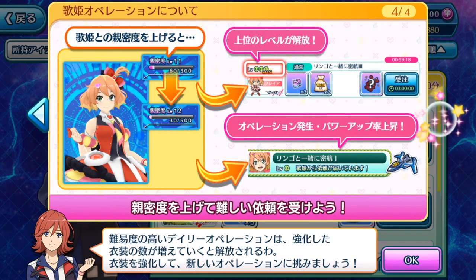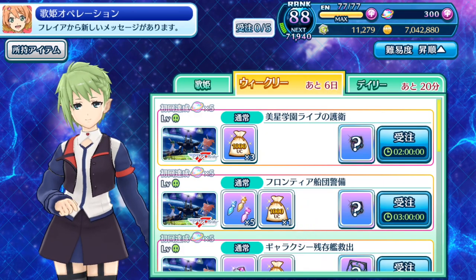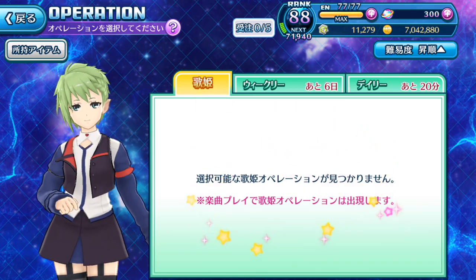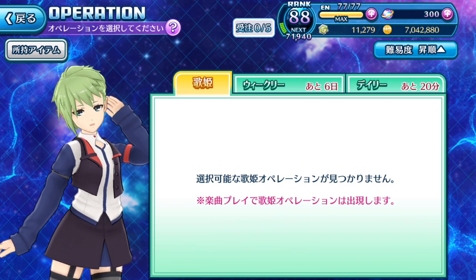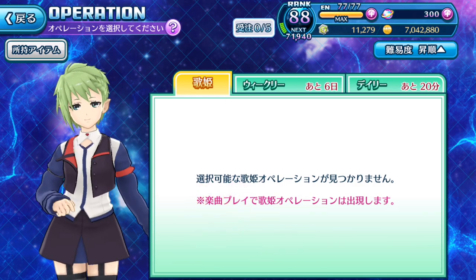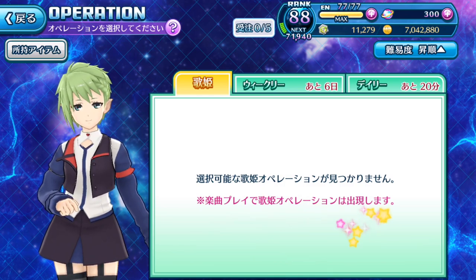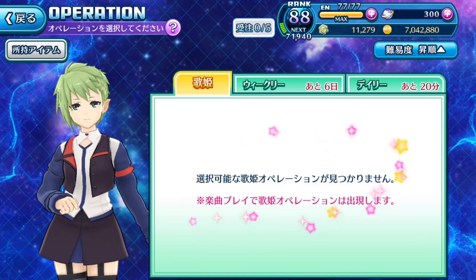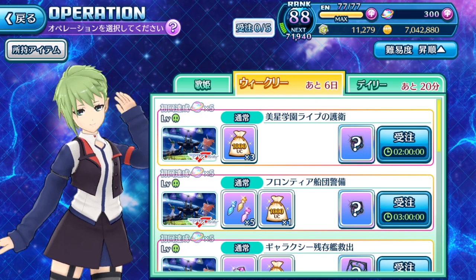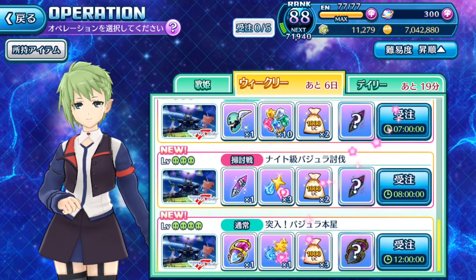We do have specific character missions for Valkyrie Operations. There are Utahime missions as well, but you have to play certain songs to have the Utahime operation mission unlocked. Maybe it's something to do with the six lanes — we have to find out later. And then we have some awesome weekly missions as well — they require three hours. I guess you could have two slots for dailies since there's only about five daily missions, then use the remaining slots for the weekly ones.